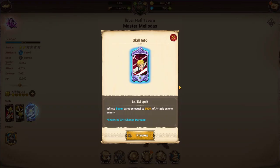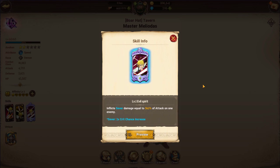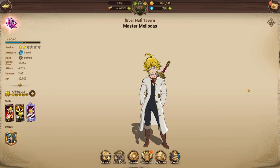His third skill is his ultimate, Evil Spirit, which inflicts sever damage equal to 560% of attack on one enemy. Sever increases his crit chance by two times his base crit chance. If you pair that with his unique where he has evaded an attack, this is pretty much a guaranteed crit — not 100%, but you have a very high probability of it going off, which is absolutely great.